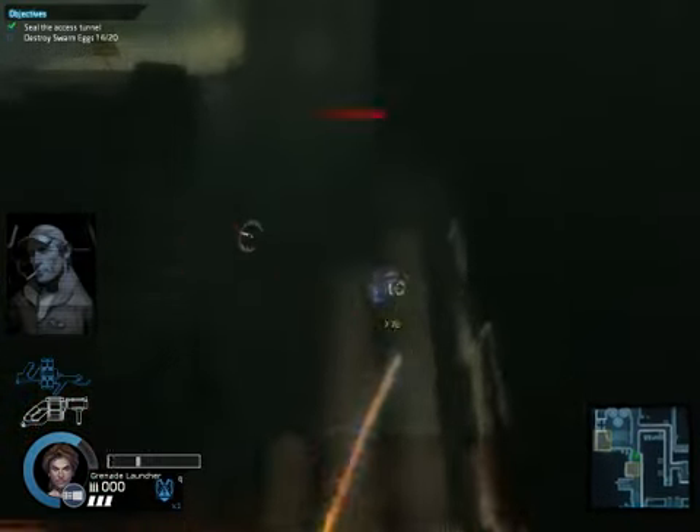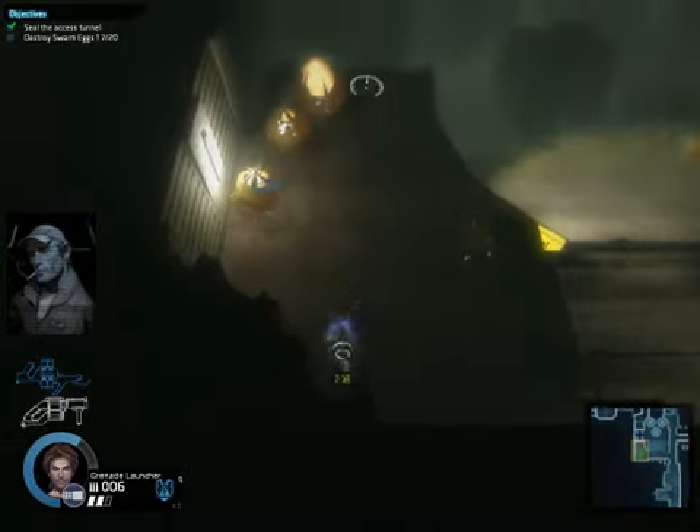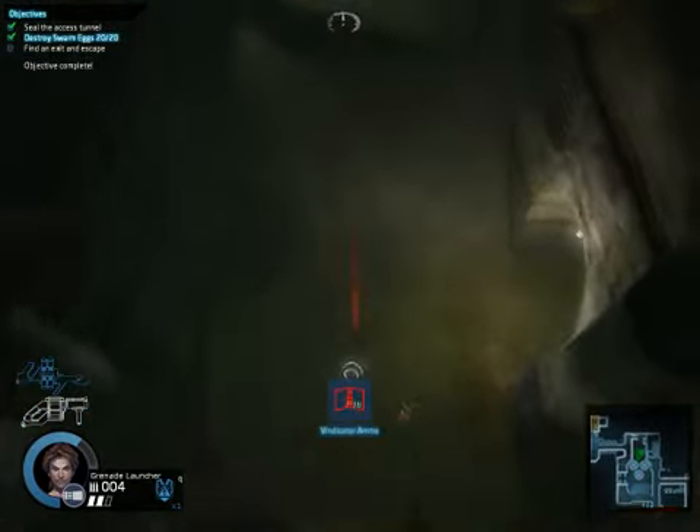I think I've found a shortcut for you. I'm detecting a breach at the facility's northwest wall. Move the squad through that breach as you gain access to the surface. You can hear it! That's it for us!